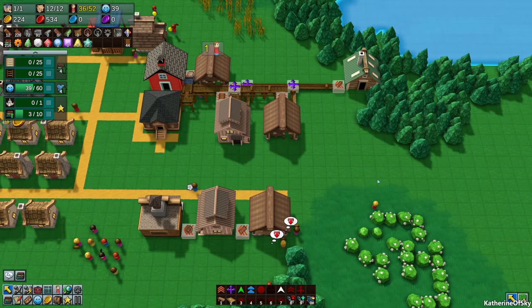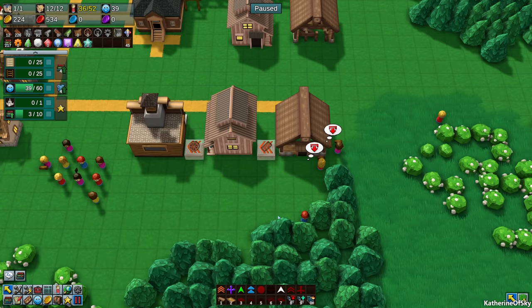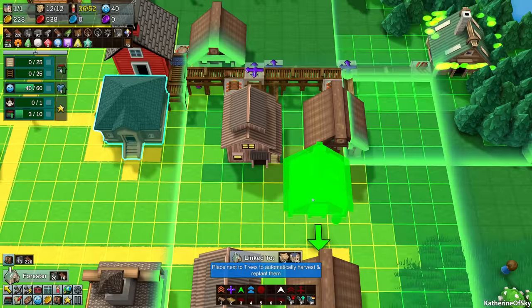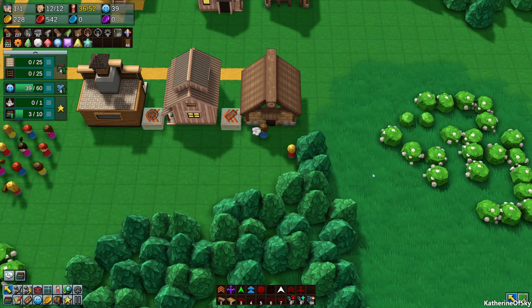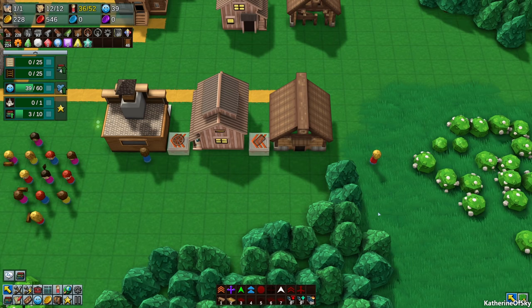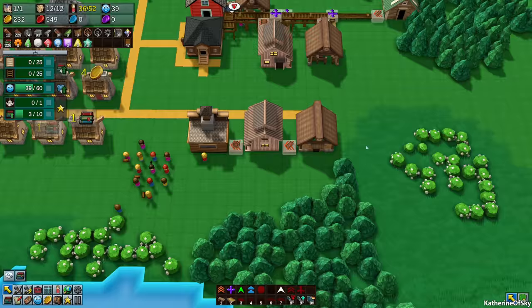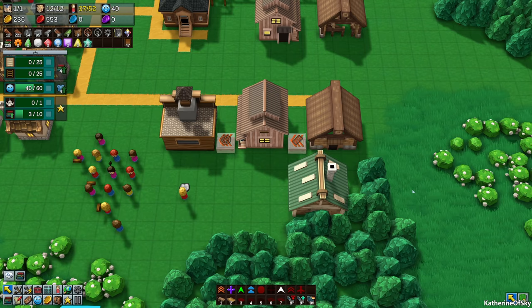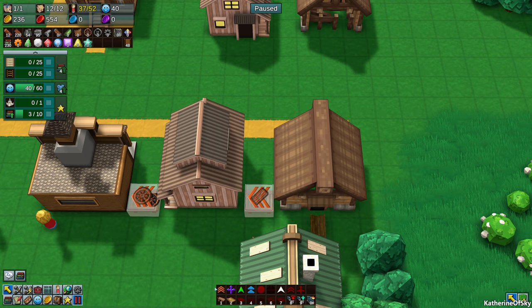Forestry should not destroy the trees at all, which saves us on tree destruction and labor. We want to get these workers off their current tasks, put them in the forester, and build another forester over here. We can use the Q key to copy that. We'll also sort out the cotton person—hey, go pick cotton here and put it there instead. Let's get that second forester going with a chute as well.